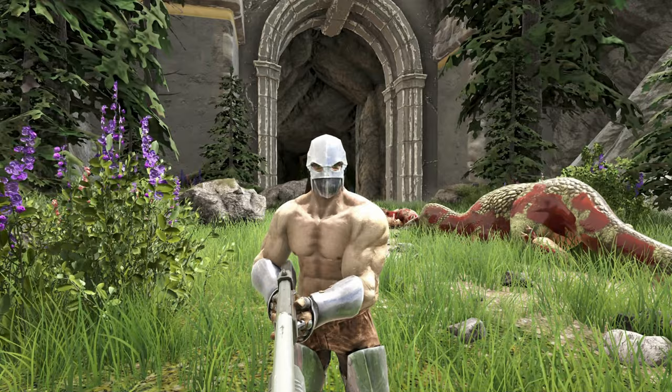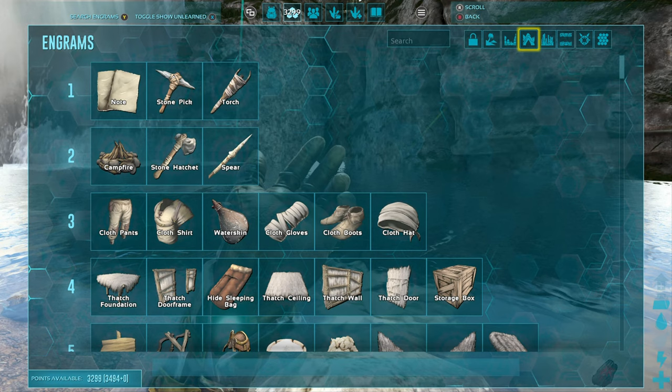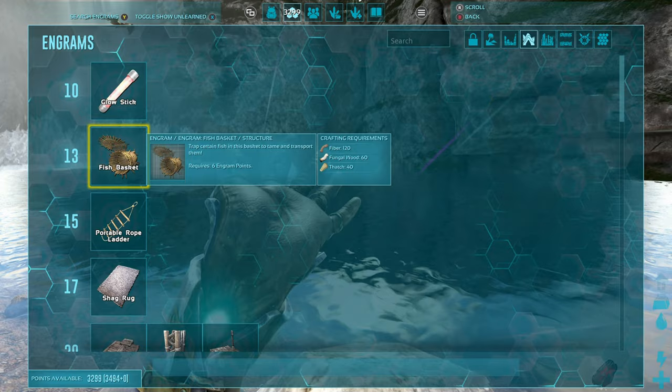First thing you'll need to do is get your fish. So craft yourself some fish baskets. If you just select the aberration icon, you can craft fish baskets at level 13. All you need is fibre, fungal wood and thatch. I recommend crafting quite a few — the larger the fish the better.